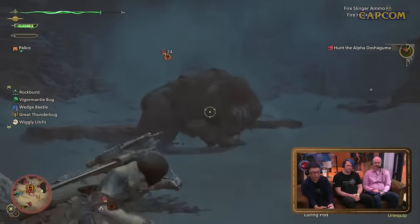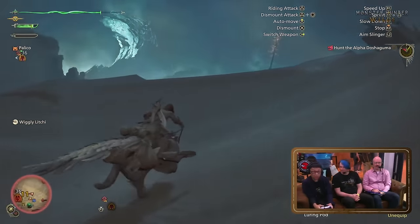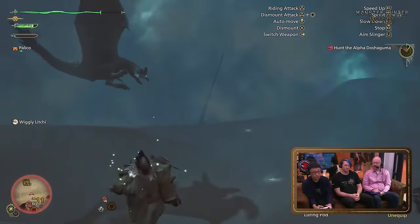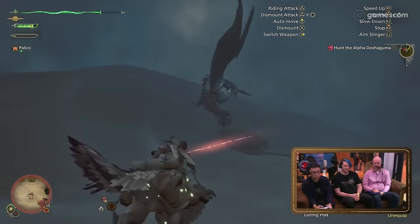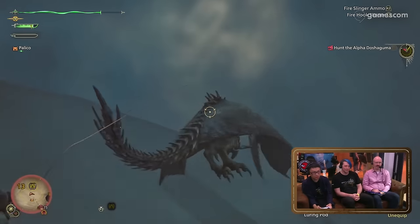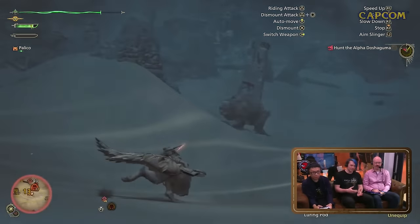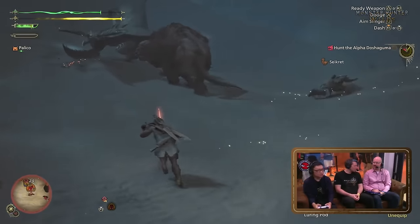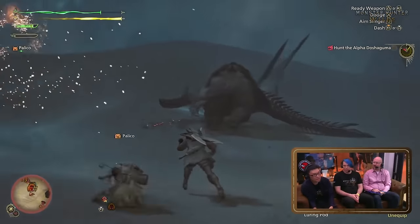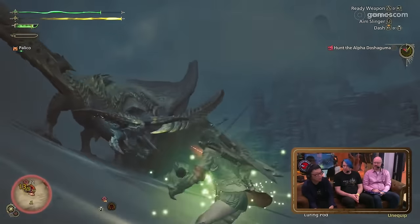Lance has a perfect guard mechanic, and you can do a charge counter poke after your normal 3-poke combo to reset into another 3-poke combo. Switch Axe has access to a new parry attack usable in both Axe and Sword mode. However, Switch Axe's Zero Sum Discharge seems to be locked to being only a mount finisher now. Power Axe is coming back to Switch Axe, with the wild swings into heavy slam to power up the axe combo remaining the same as it was in Monster Hunter World.